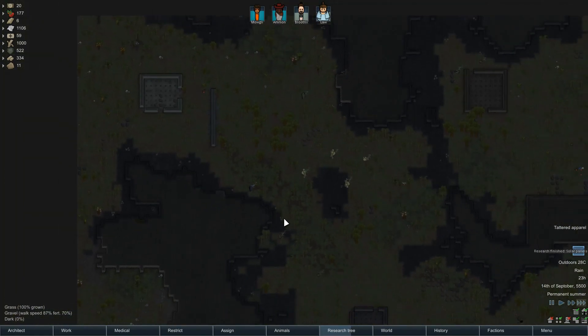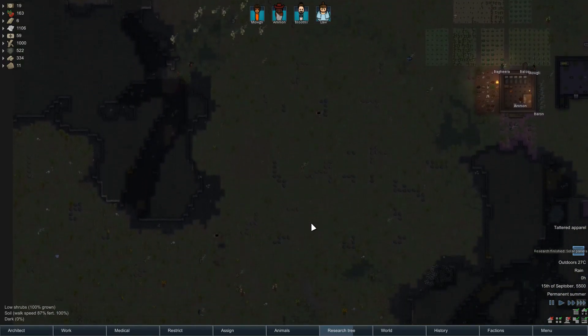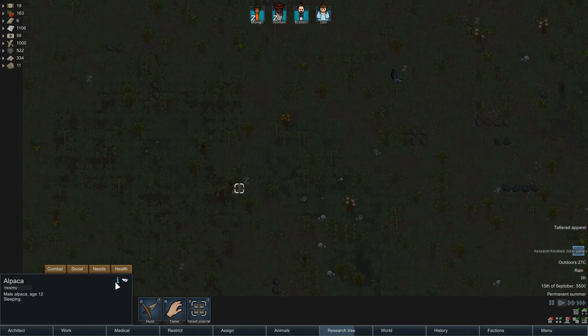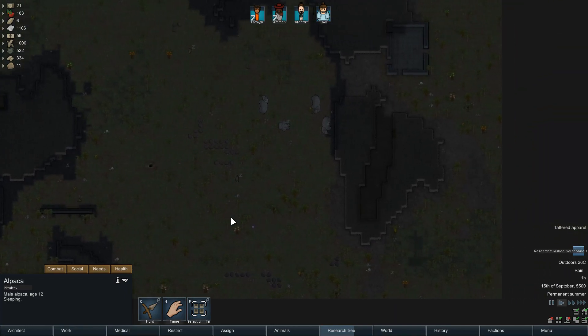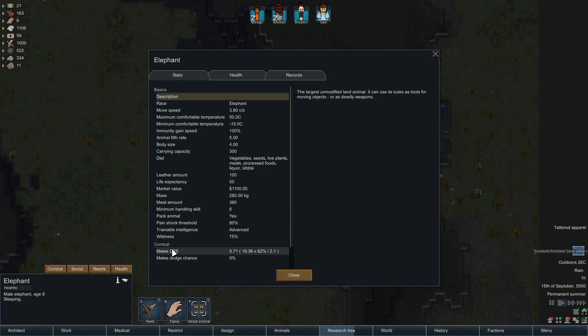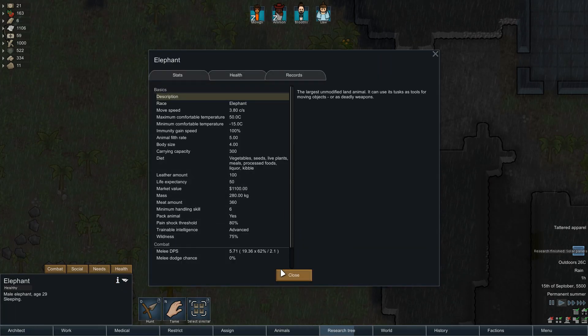I'm wondering if we've got any muffalo, alpaca, or something like that - something which can give us a bit of wool to make some clothes out of. Here we go - alpaca! That's what we were after. You're 12 years old with a life expectancy of 15 - you're almost dead, mate. Almost dead. Potentially dead. There are some elephants too - wildness 75, so not majorly difficult to tame.